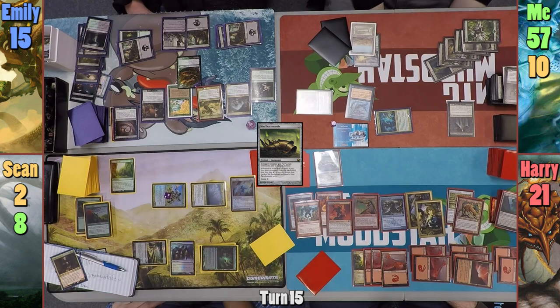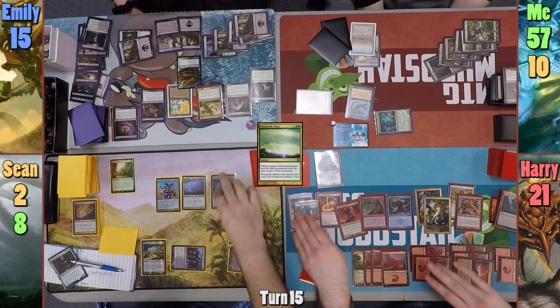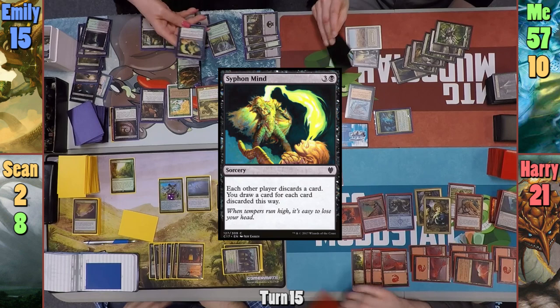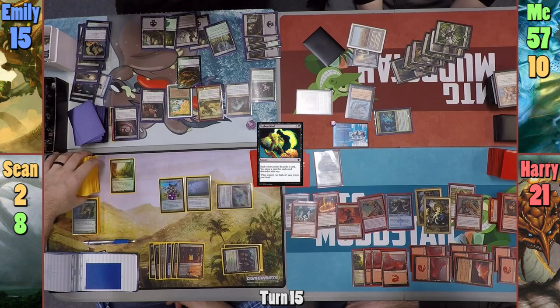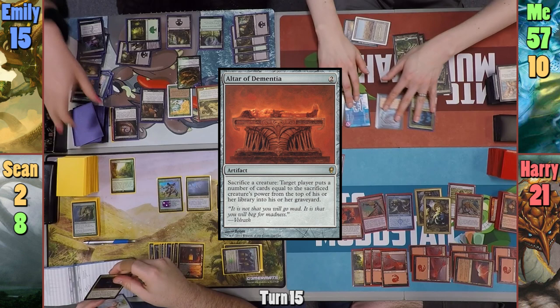Sean returns from helping a customer and has acquired a foily Queen Marchesa, the Long May She Reign. He activates his Library trigger and chooses the card he wants to draw. He casts a Maelstrom Pulse on Mikaeus, and once the Zombie Priest dies, Sean taps his Rune Ghost to flicker his Bojuka Bog, exiling my graveyard once more. Emily casts Syphon Mind, forcing all opponents to discard a card, and draws three. She then delves five to cast Tasker's Cruelty, exiles a creature with Farika giving me another Snake token, and passes.